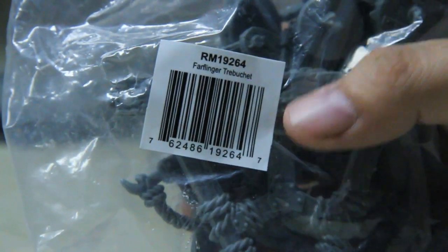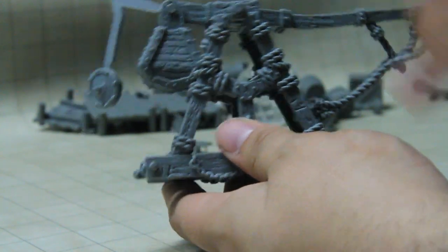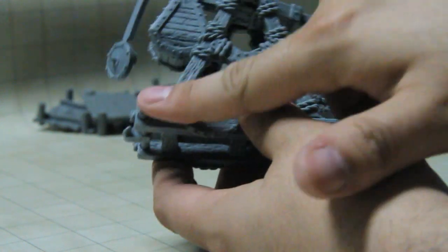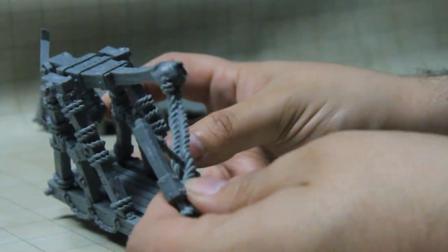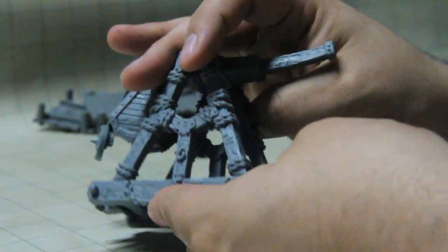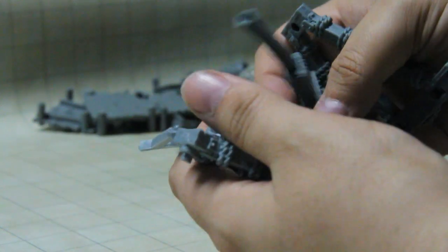The Farflinger Trebuchet is the last siege equipment. This one should make more sense because a lot of it goes together. There are a few shields to armor the sides of it, and there are four wheels attached. You've got a big weight, a long arm, the ammo sitting on the platform — not all need to be wheeled. It's actually in all sorts of different pieces; I just threw it together.